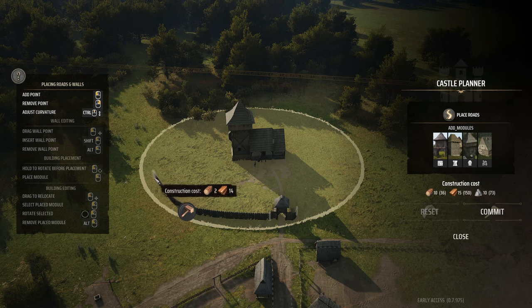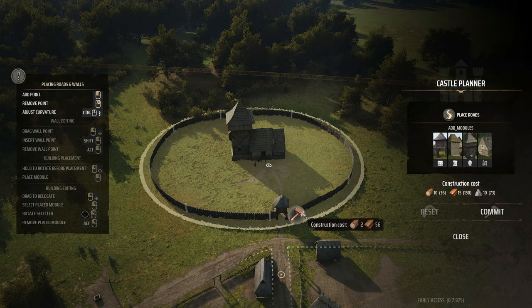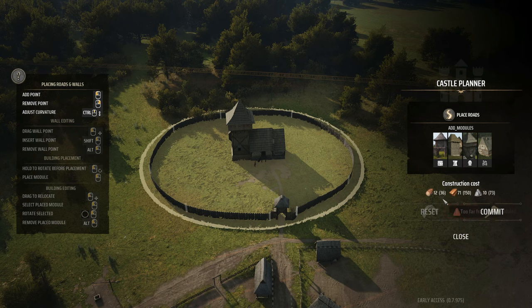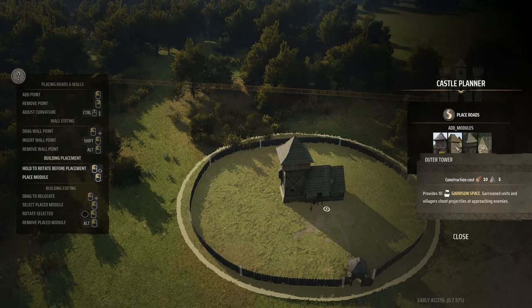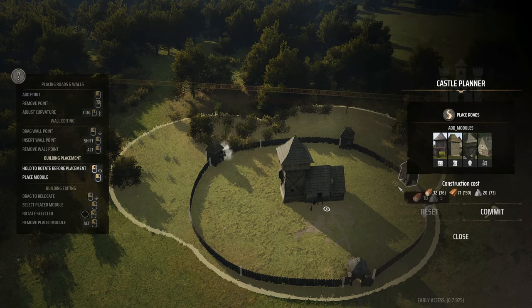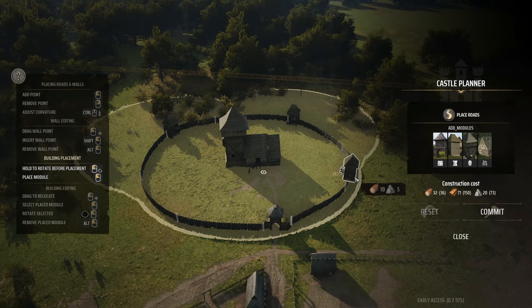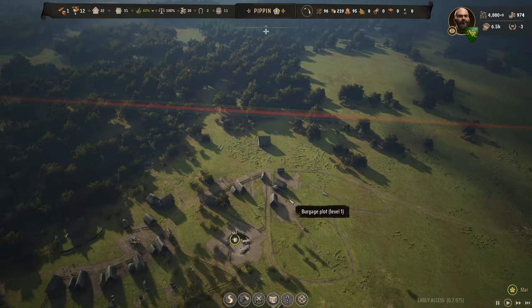Let's swing around and see if we have enough materials. If we only build this and nothing else - yes, we're good. We can even handle two more outer towers. Material-wise we're in good shape. They're under construction. It is still March.